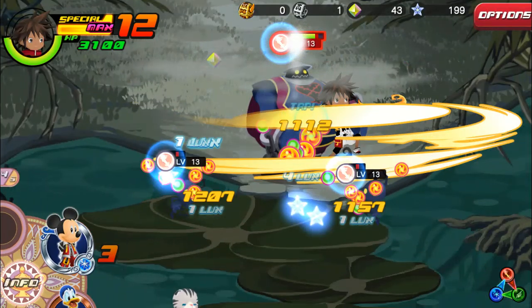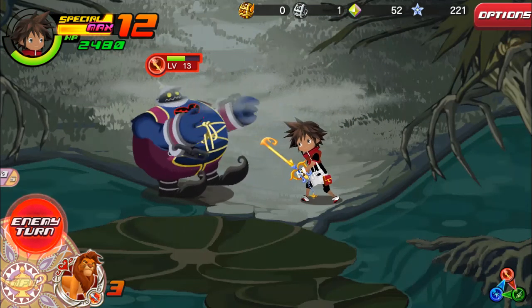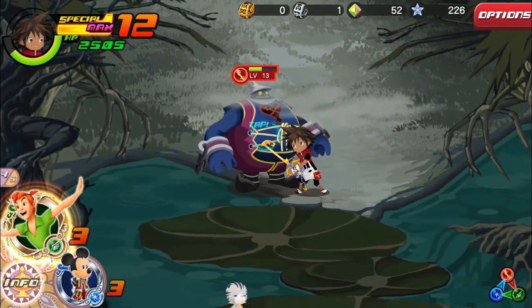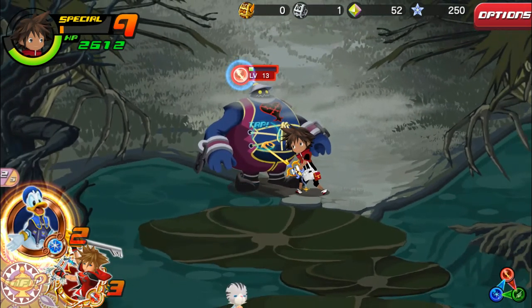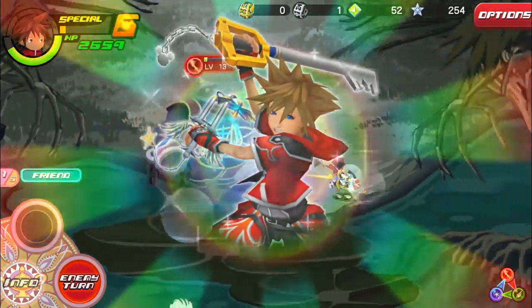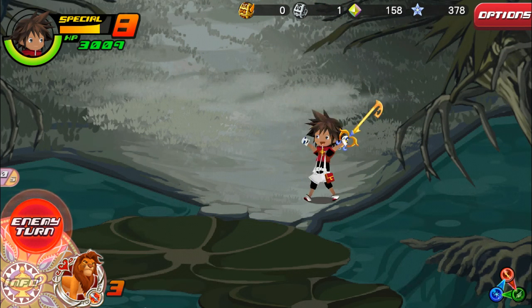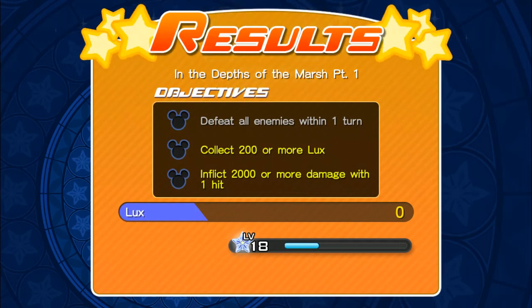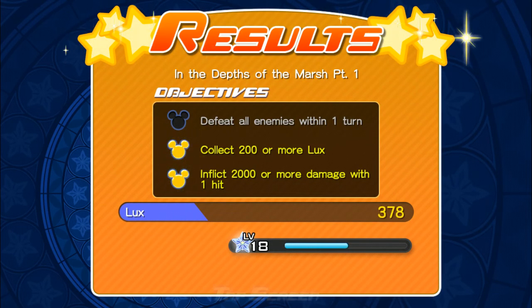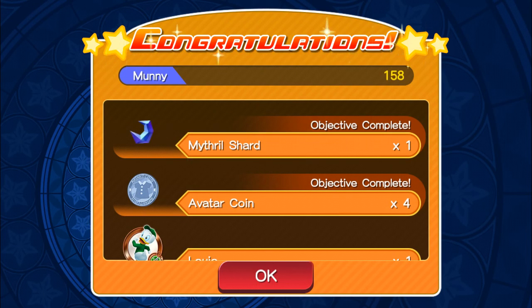We also have blue rats in here. We're going to get one hit there. Let's use a friend to help us out and finish it off. Quest complete! Objectives: collect 200 or more luck and deal 2,000 damage or more with one hit — which we did not complete. We get 378 luck, some culture of bulk, culture of relief, swamp water, iron ore, spring water, a Louie avatar coin, a mythoshard, and 158 money.